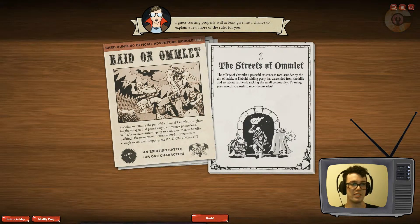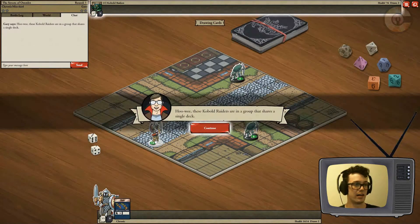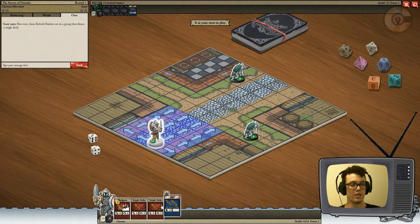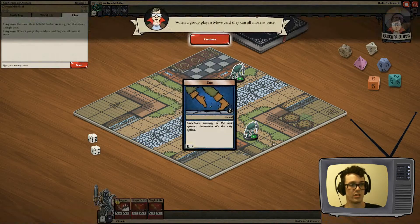The Omelette's peaceful existence is torn. I just want a battle — let's go! It is just me and it looks like there are some kobold raiders in the group that share a single deck, so they're together. That's interesting. They will run out of cards pretty quickly if there's only three between the two of them. I can run forward — run's really the only good use for me right now. I need to get closer to these guys so we're gonna go ahead and run, get as close as we can.